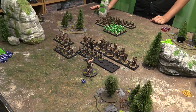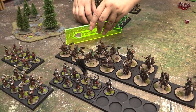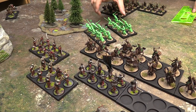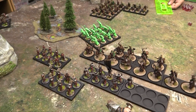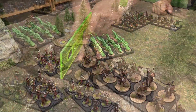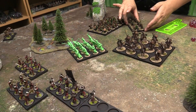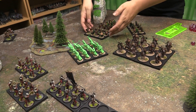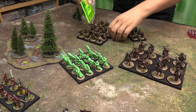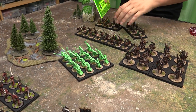Turn 2 priority: Owen gets priority with a 5 to my 4. He moves his spooky ghosts first — worth noting berserkers are the worst thing for them to fight because berserkers' courage is high and they may not be able to charge. Owen reforms his line and pivots his archers slightly. His horsemen move. Then my turn: I force the issue with the berserkers, move my warriors 6, the troll 8, and my cavalry 10. Shooting phase — Owen shoots first.